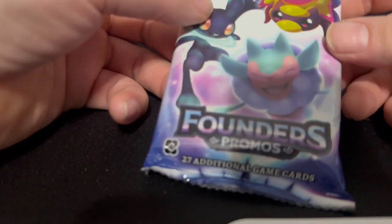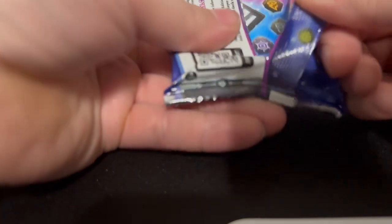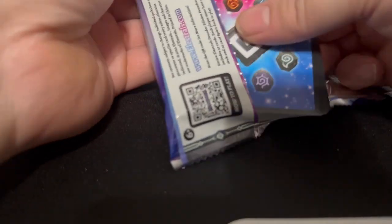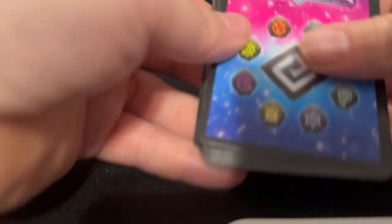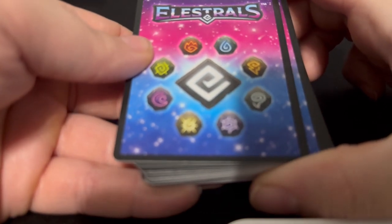So this is a founders pack — it's got 27 game cards in it, and this is for kickstarting the first rolls. That's the back of the cards, and those are all of the elements they have in the game.